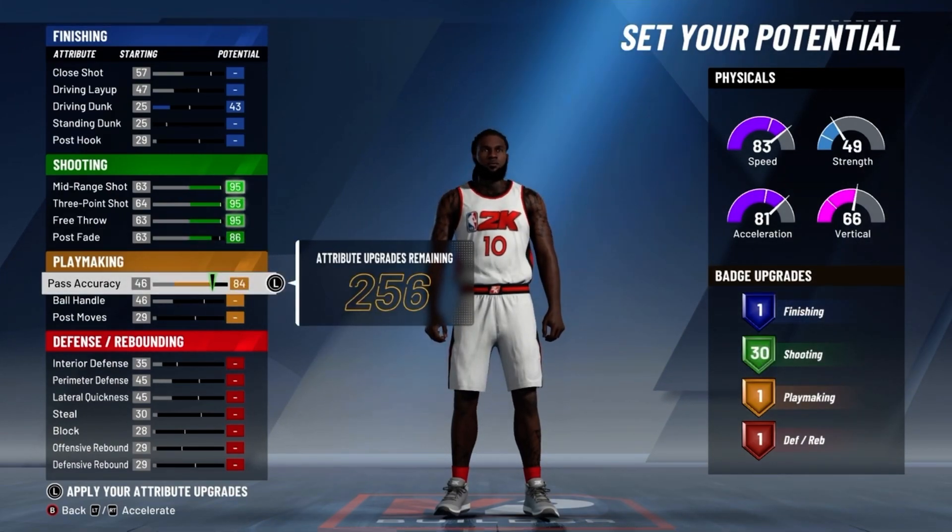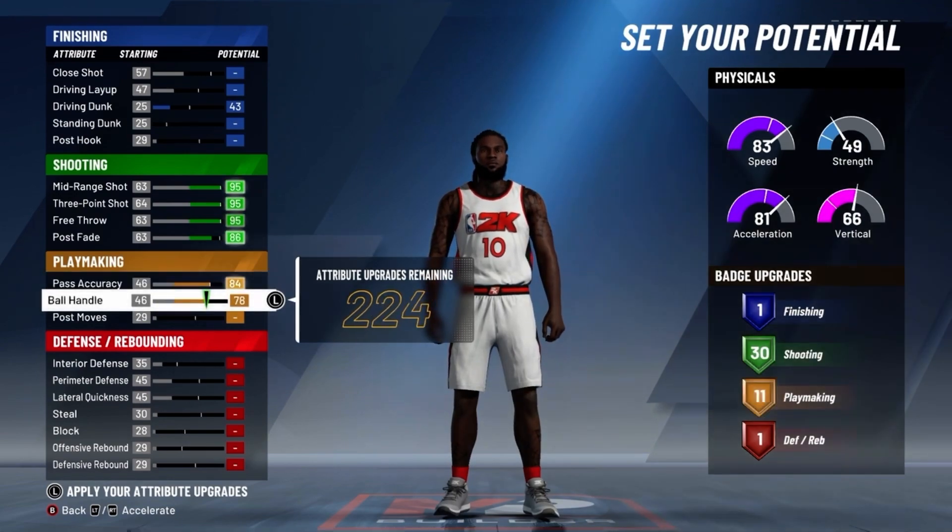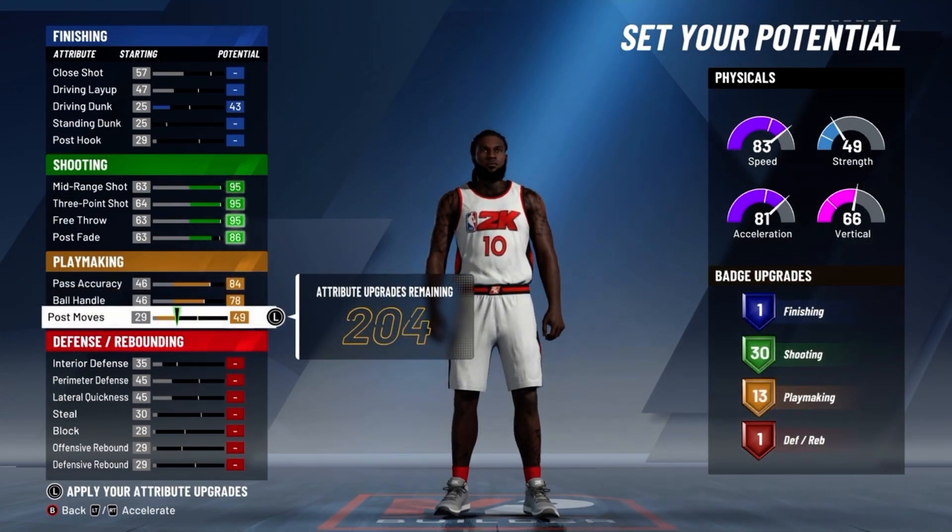For your pass accuracy, max that out, max out your ball handle, and put your post moves to a 51 so you get 14 playmaking badges.